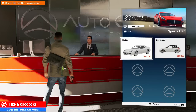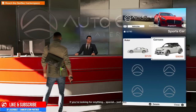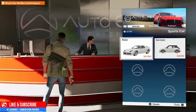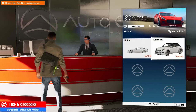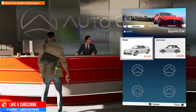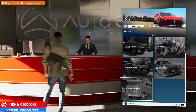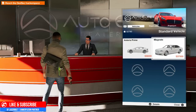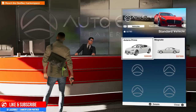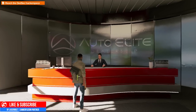Then we have sports cars — only two options here. One I'm definitely going to pick up, it's really cool, kind of reminds me of an Italian Job-type car. The other is the Rotor, which is nice but I prefer the first one. And of course we have our standard vehicles: your normal sedan-style cars, like Cadillac-type vehicles and all that good stuff. That covers what Auto Elite has to offer.